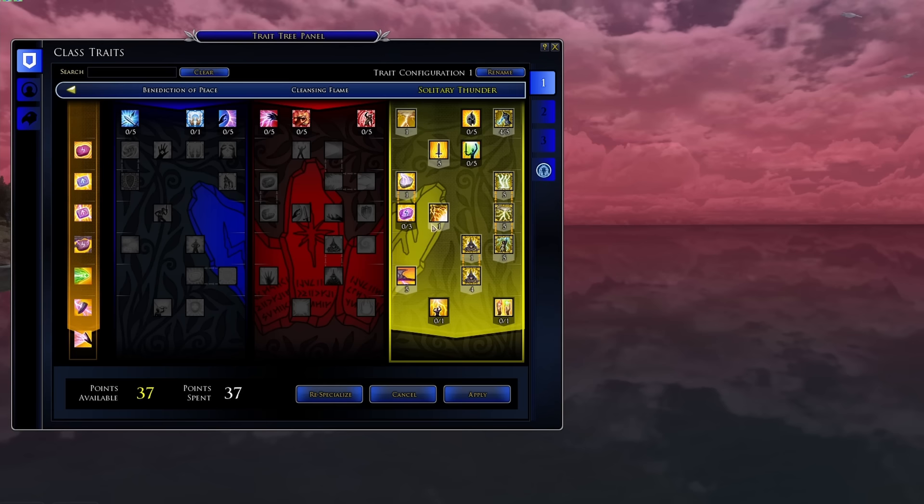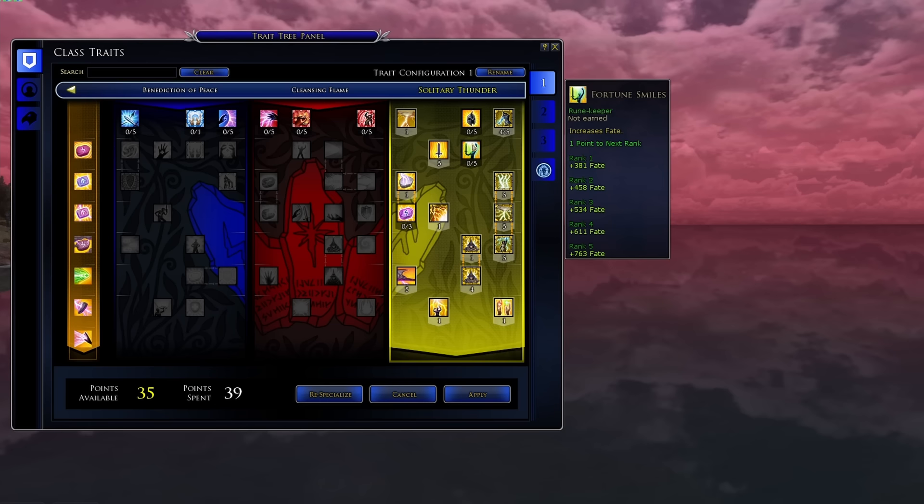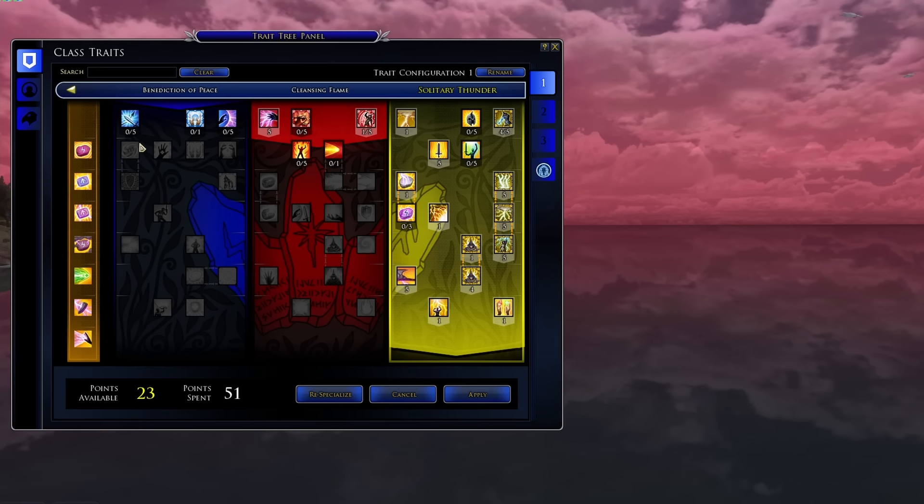We'll get to the full list of where trait points come from later, but for class traits, that system will start at level 6 where you can open the trait panel with the J key by default and spec into a specialization. Class specs in LOTRO are usually referred to by their color — the red, blue, and yellow line.